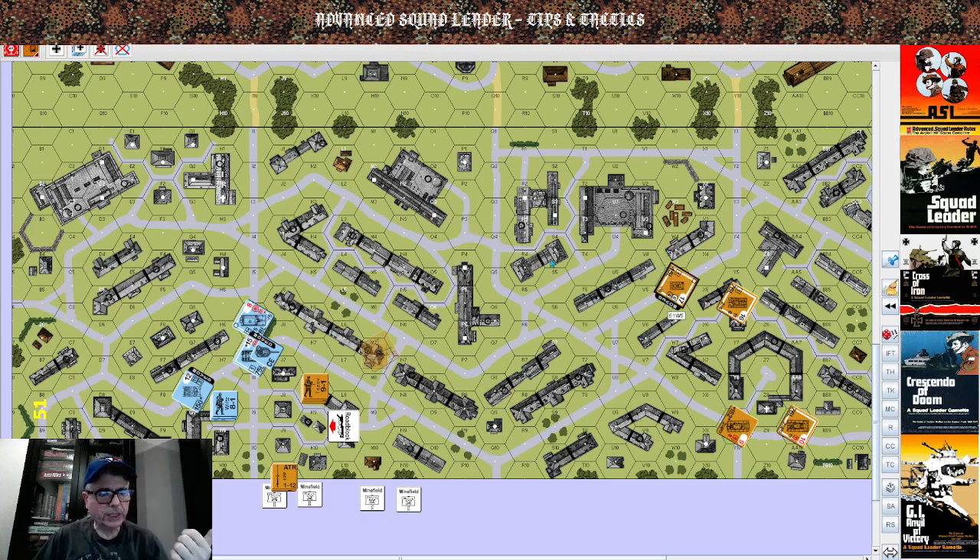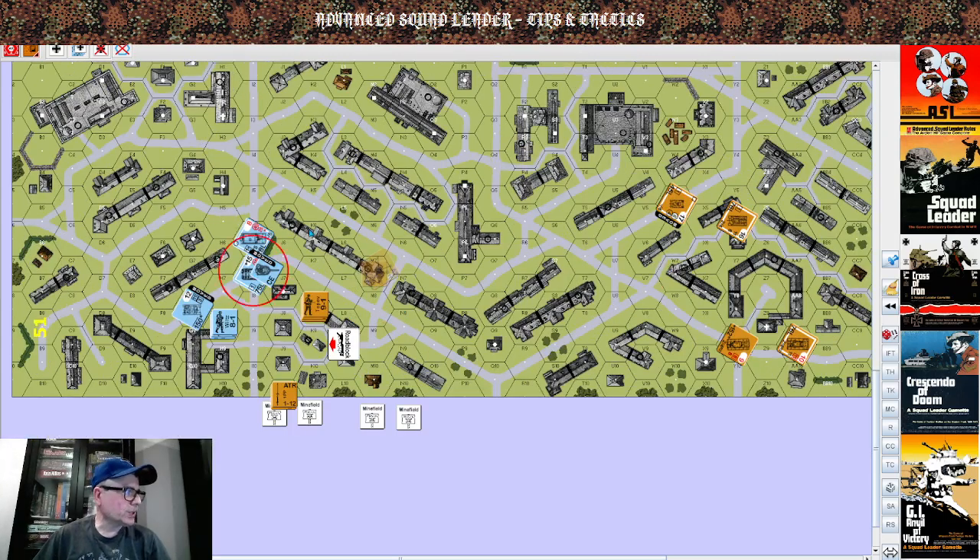Motorcycles can do a 180 if they expend one quarter of their MP. A very small vehicle — again this is not a good example — would expend half their MP to do an about-face and a 180. Everybody else is kind of restricted.